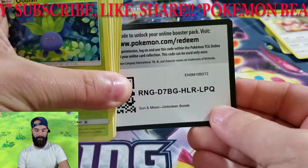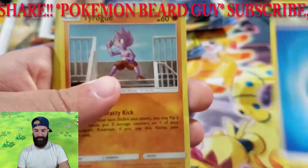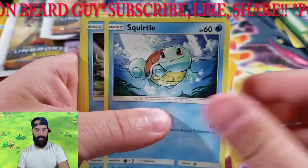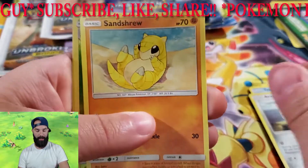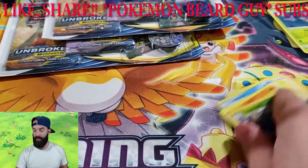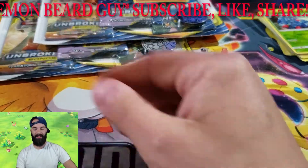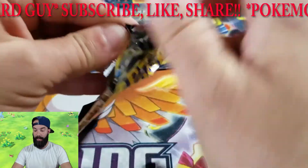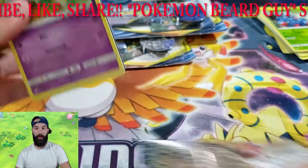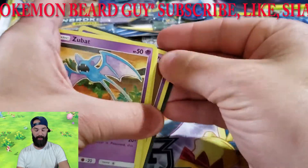Just any hyper rare in general — we have Stealthy Hood, Oddish, Squirtle, Tentacool, Aron, Sandshrew, Tangrowth reverse — and we have a Venomoth, which is probably like the 20th time we've pulled that card. Regular rare again. The Charizard — any hyper rare is hard to pull out of this set. I think I've gotten two Melmetal and Lucario cards. They've been so hard to grab.